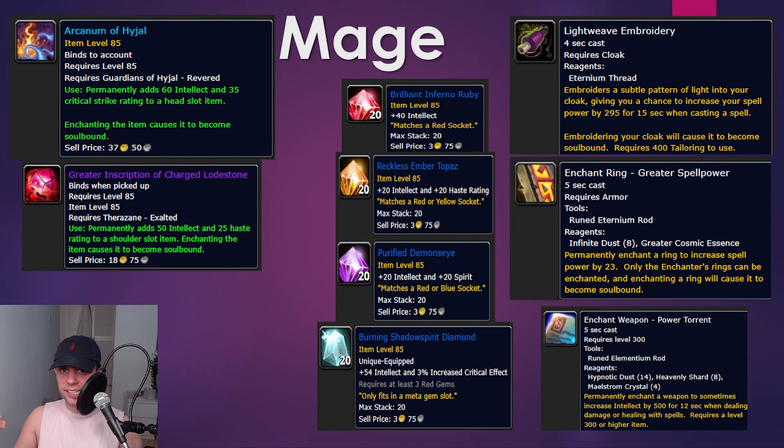For consumables and professions, you'll see above my head there are two enchants — one for head and one for shoulders. These are from the Guardians of Hyjal reputation and Therazane in Deepholm. I have reputation guides on my channel linked in the description. They are the best enchants for head and shoulders. Regarding gems, I would go for the Brilliant Inferno Ruby in red slots for intellect, the Reckless Ember Topaz in yellow for intellect and haste, Purified Demonseye for intellect and spirit in blue, and for the meta, the Burning Shadowspirit Diamond increasing intellect and crit.